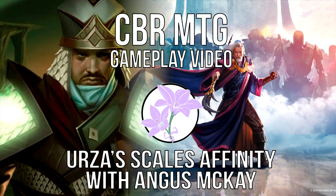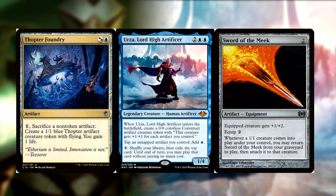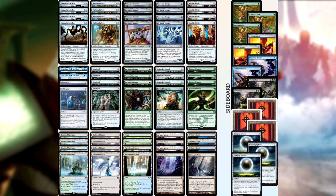Today we are playing Urza's Scales Affinity. This is something I thought of immediately, and I wrote an article about it — I'll link it in the description below. There was something missing from the modern scene: the other infinite combo that Urza brings. As everyone knows, Urza Lord High Artificer is currently ripping up Modern with the Thopter Foundry and Sword of the Meek combo, making infinite mana and infinite tapped creatures. What no one has mentioned yet is that it also goes infinite in a Hardened Scales shell. We're going to try that today.